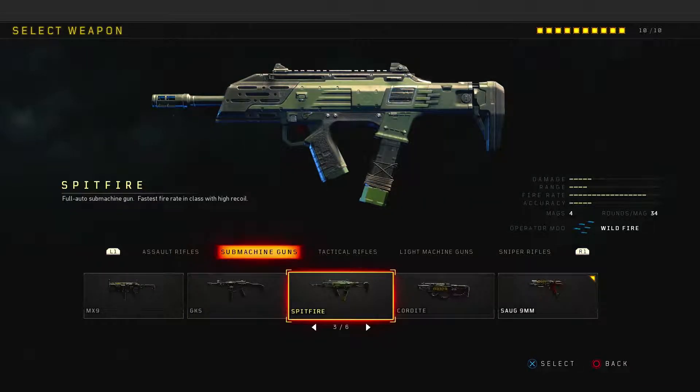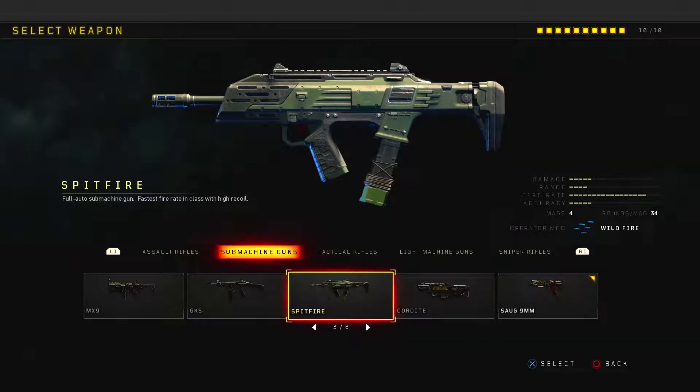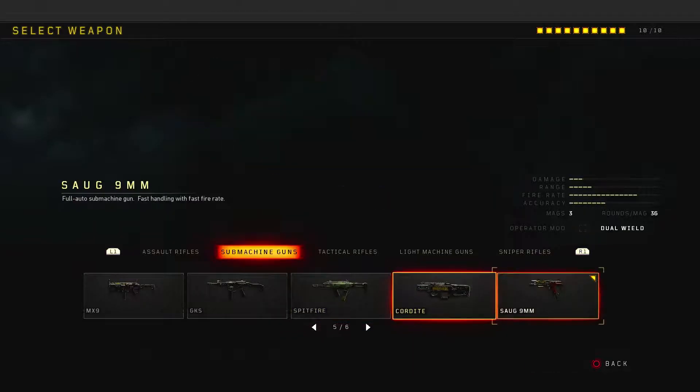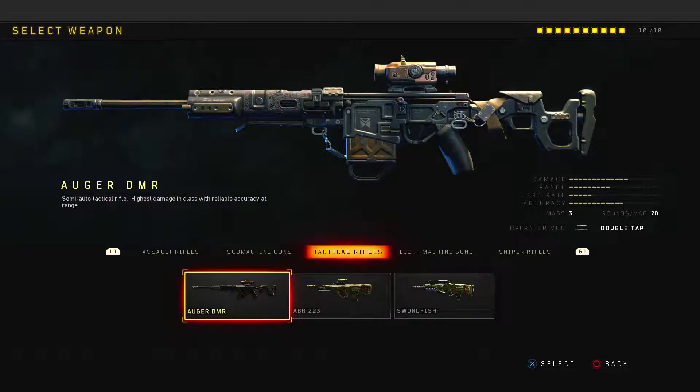FastMags on the Spitfire also got reduced reload speed enhancement, so I don't even know what you'd run on it. You'd think you'd replace it with the Cordite, but the Cordite's grip got reduced recoil stability — so you'd probably be able to shoot the Spitfire straighter than the Cordite now. The Augur got increased ADS move speed and improved firing speed, which alone makes it basically the FAO from Black Ops 2. I could see it being banned or GA'd in future competitive play because it's going to be disgusting.